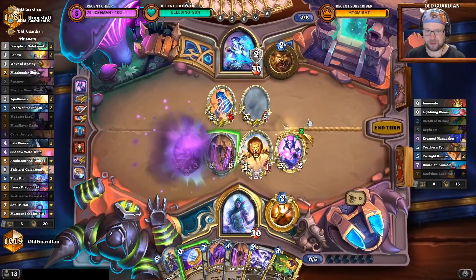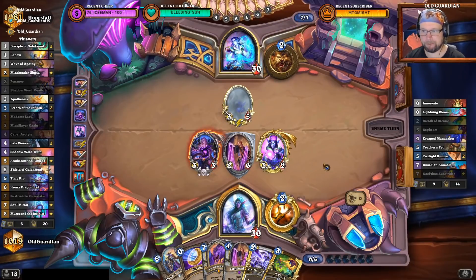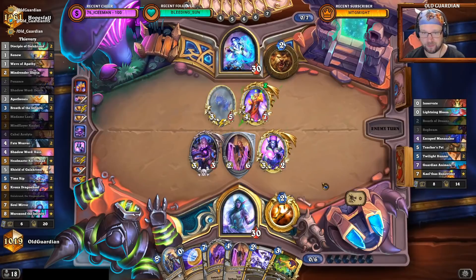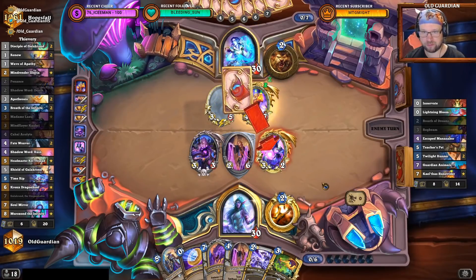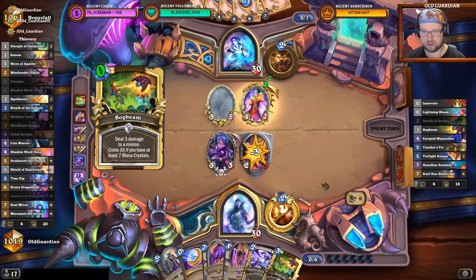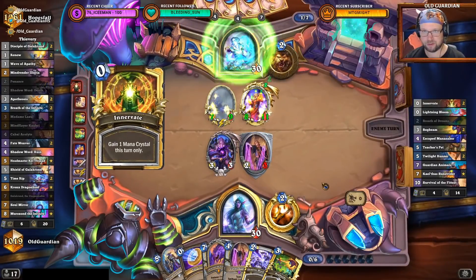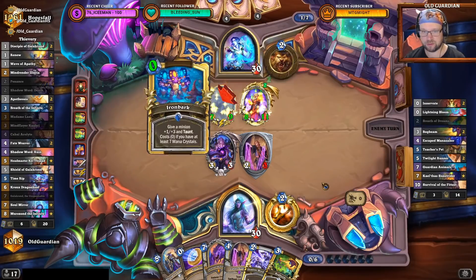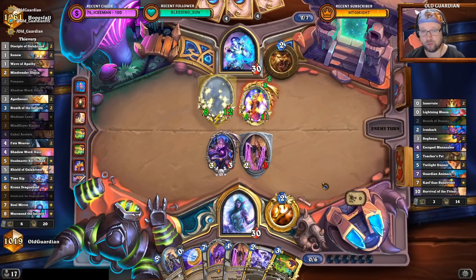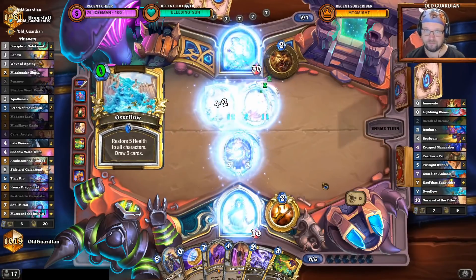Need to kill that one, but next turn things will start to happen. I have a Shadow Word: Death here, so I can kill the Kael'thas after it's buffed. But how many other minions are going to arrive — that's the big question. Is there going to be another Guardian Animals? If there won't be another Guardian Animals then it's not a huge problem. Simple Survival of the Fittest. There has to be also the Guardian Animals. Overflow would do — overflow would be pretty sweet. There's the Overflow, so now there can be Guardian Animals too.